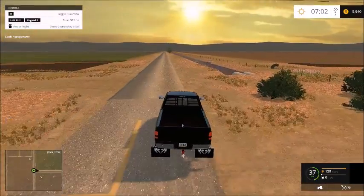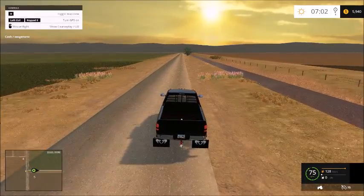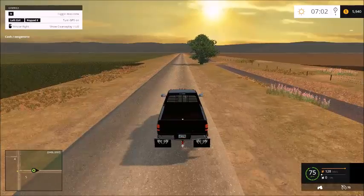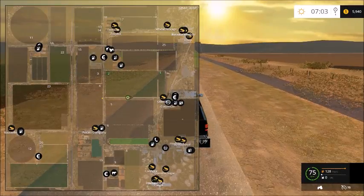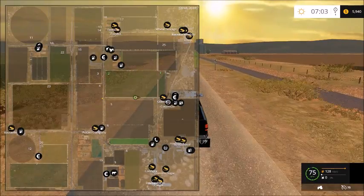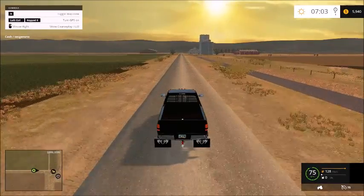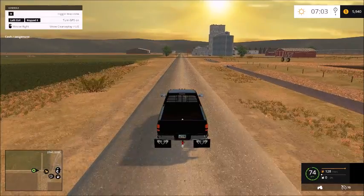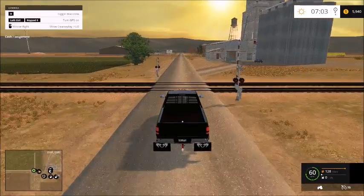Down here is the old mill and the cotton gin. I don't think I've ever actually been down this road. There's a farm right here that you can buy too. I'm not going to buy any farm right now because I can't. I don't know if you can buy a farm when you don't have enough money.